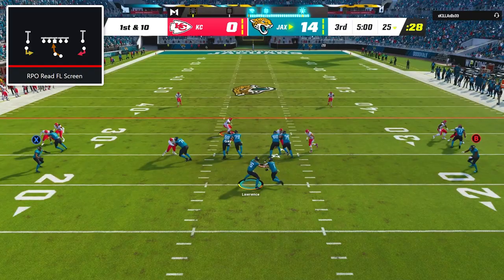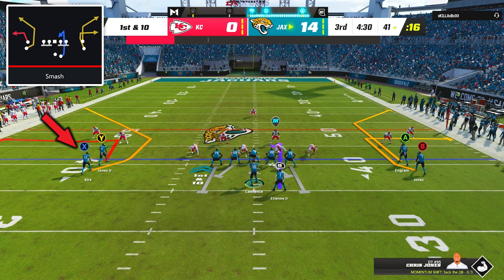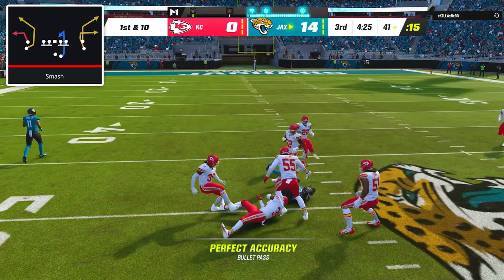In the 2nd half, I was having too much fun to not run RPO read FL screen again, and we started off the drive with another 16 yards on the ground for Trevor Lawrence. Next I called smash, and my favorite way to use this play is to immediately throw to the back receiver of the left stack. Even though he's on a C route, if you throw it fast enough it functions essentially as a kind of slant seam hybrid, and it worked perfectly here for a 9 yard pickup.